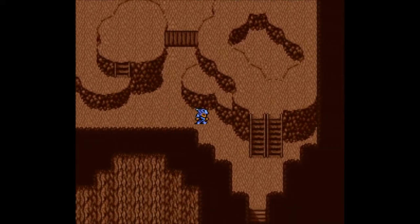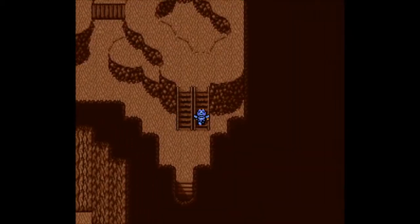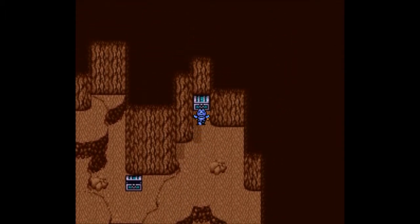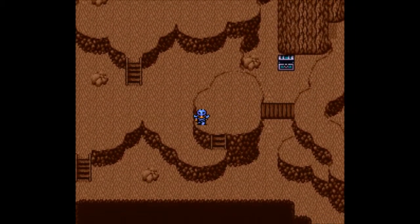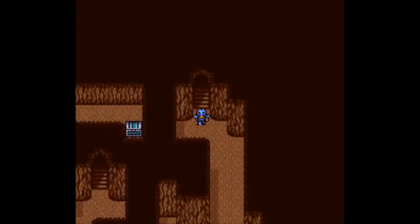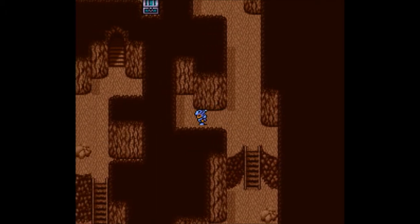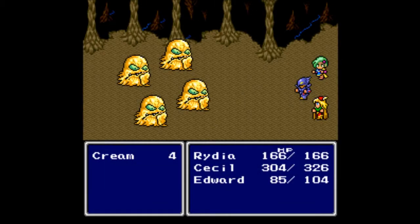Let's head up these stairs — there it is, another treasure chest with more gold, which is always useful. Going down this way, I believe that's all the treasure chests on this floor. Let's move on to the next floor. This looks like a secret passage but there's nothing there — and we've got Creams and we get to strike first.